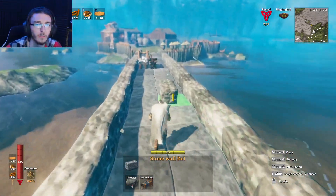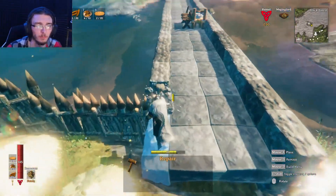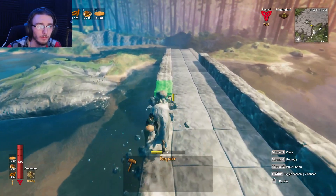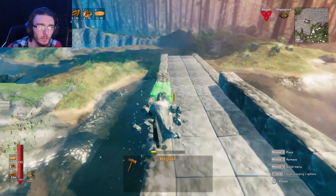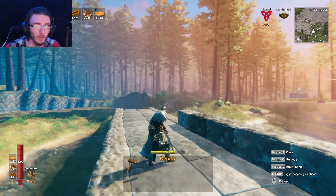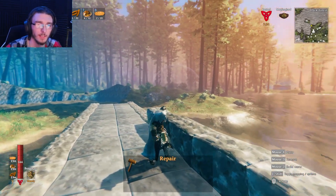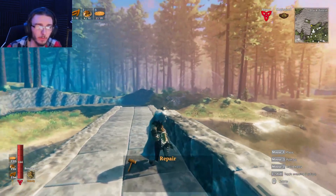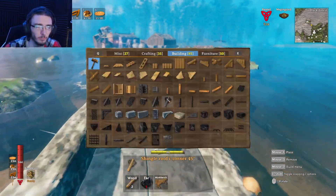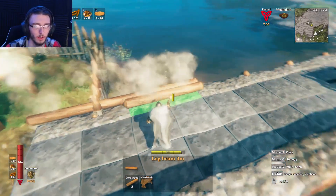Yeah, that looks pretty good. And then we'll do the other side, get all this broken down. Something I wanted to do too next is kind of upgrading these pathways — like going from here to the little farm over there, maybe putting something in this little bowl, just something to make it a little prettier. I want a pathway that's going to bring us over to the farm that's a little bit nicer. I want to put torches and stuff along the pathway too, because I feel like that's kind of cool.